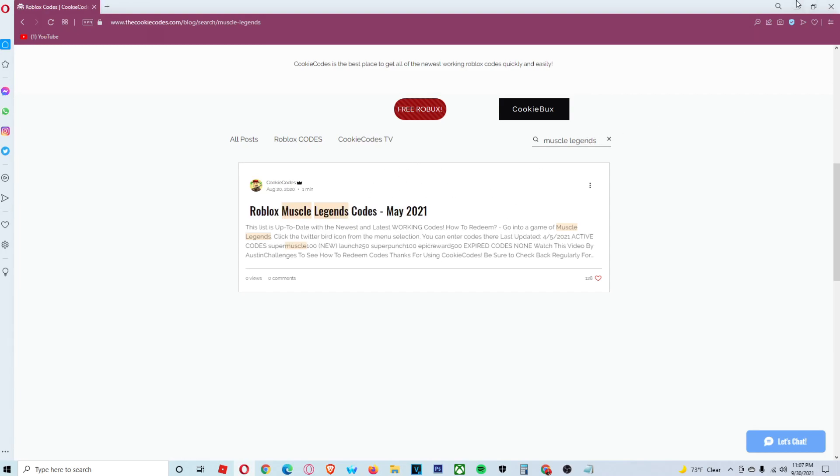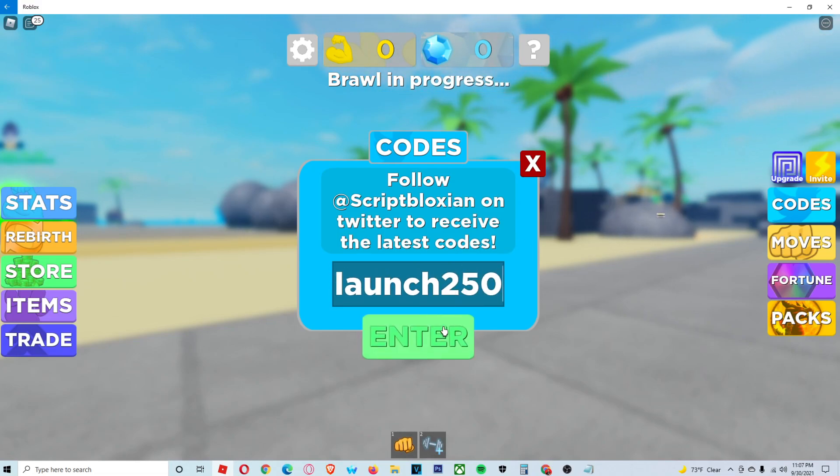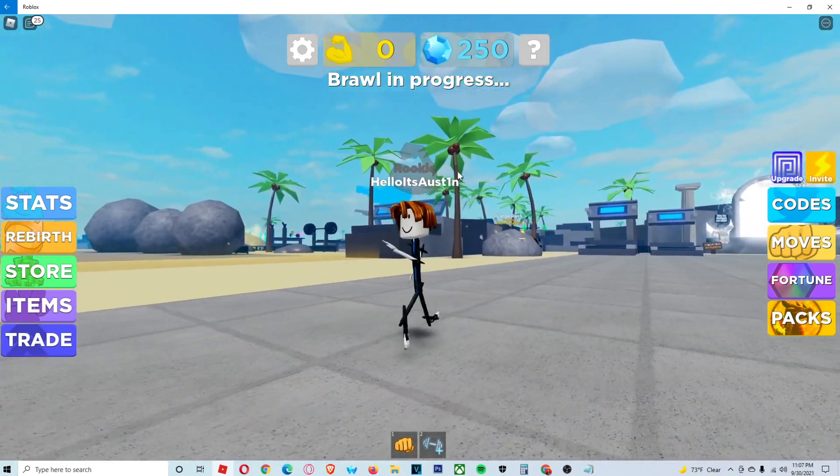Let me go and show you guys a few of them. The first code is 'launch250' — go ahead and enter that, and there you go, that's going to give you guys 250 gems right there.